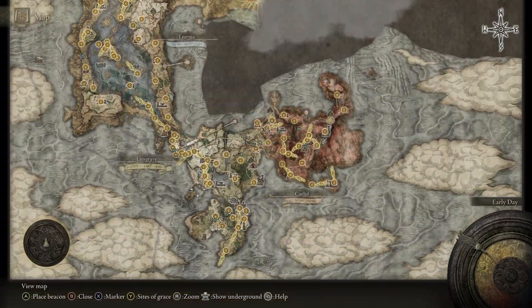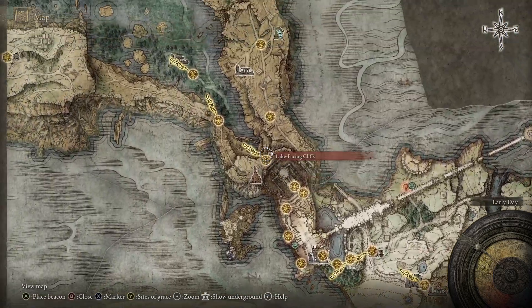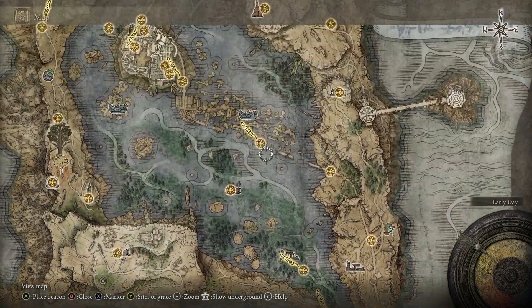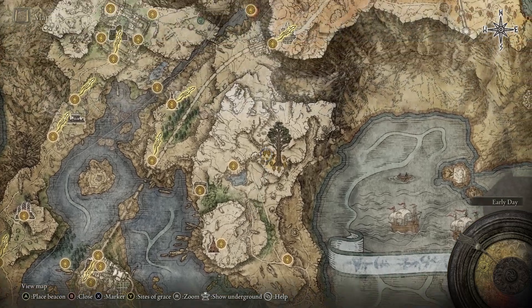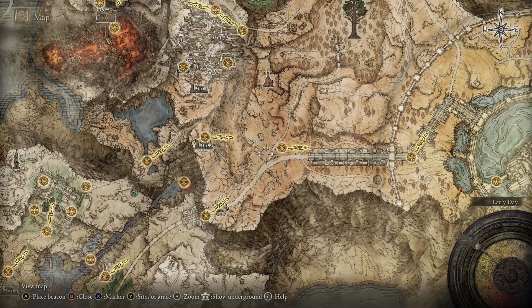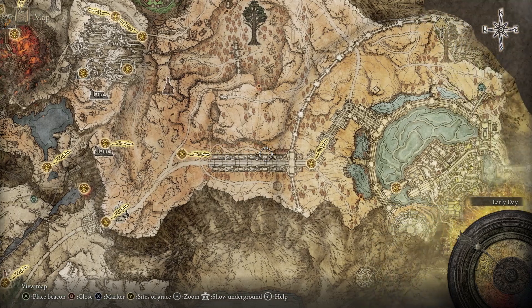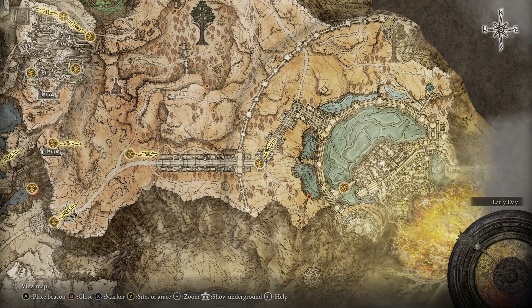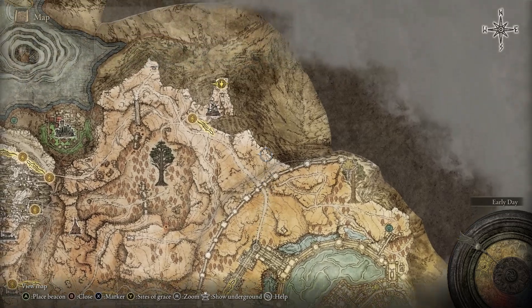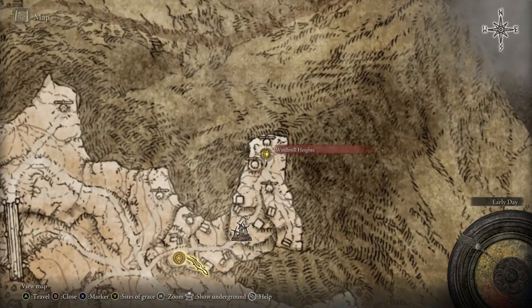You're going to have to fight a boss to get this thing — I won't say any more than that. We'll go right from the start. Go past Godric, go up here. You are going to need both Dectus medallions to open up the gate here. Once past there, you can head from this side of Grace or that side of Grace. We're going to be heading from this one and go straight up here to the Windmill Village and right up to the top.